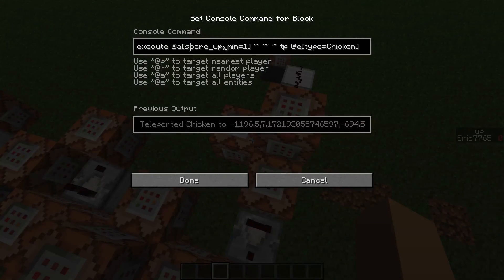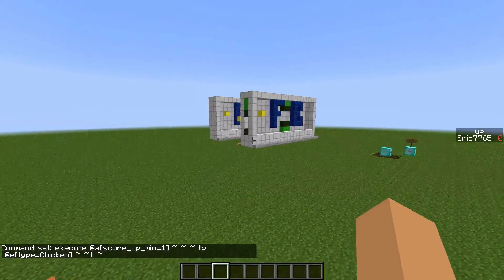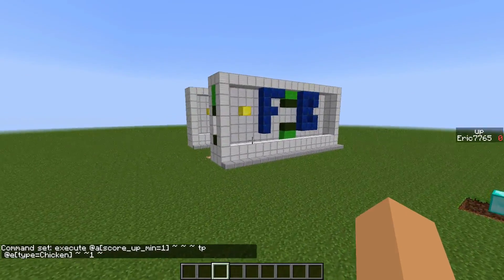This is execute for all players with a score up minimum of one — it teleports all chickens one block above. What you see is actually falling sand; the chicken is invisible.